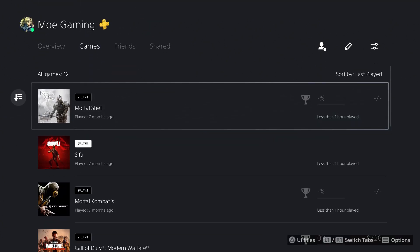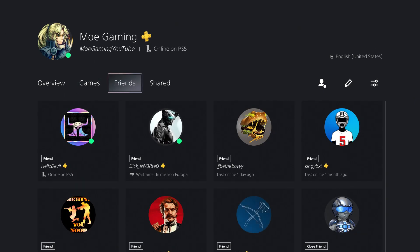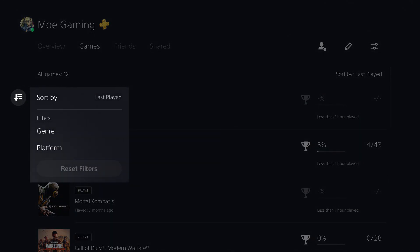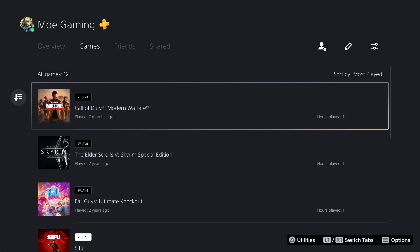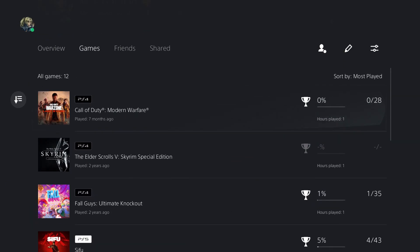Right here you'll see it's sorted by last played — that's the default filter. But if you go to the left side, you can filter by most played. I don't have much on this account since it's just used to make videos, but you can see my hours here — it's just one hour and less than one hour for these games.